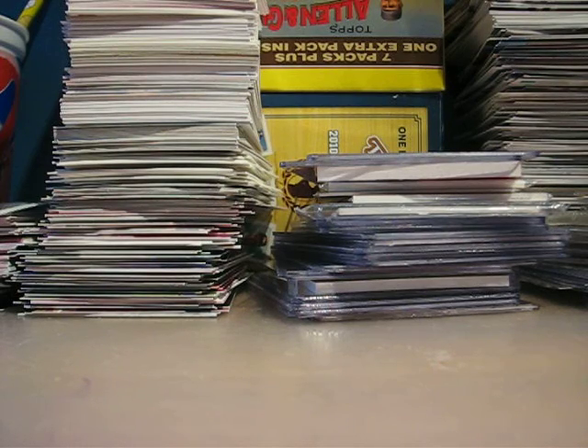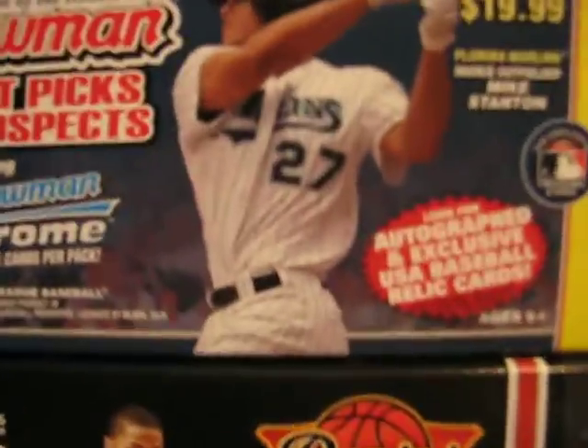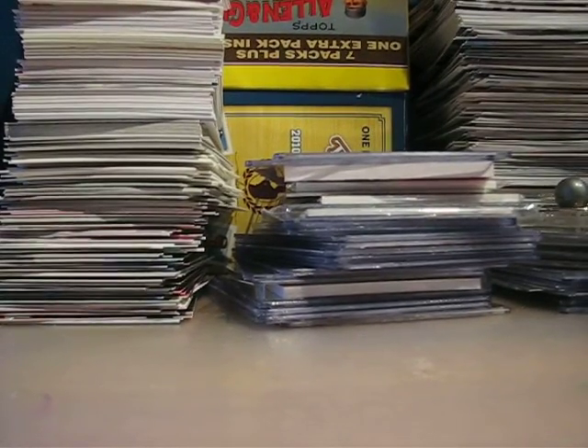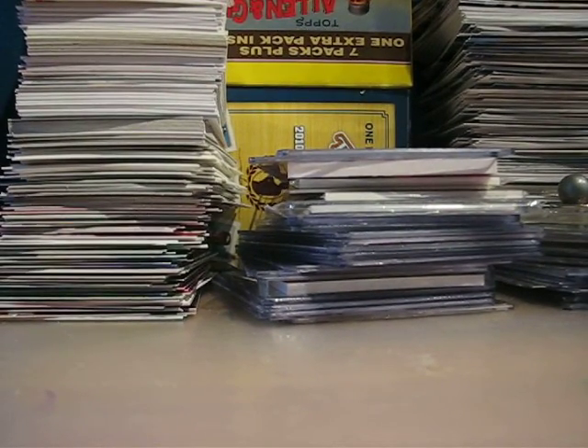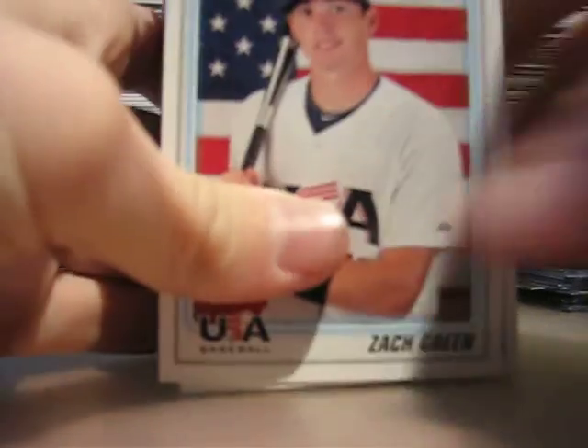Hey YouTube, what's going on — Twins Vikings 31 here. I just finished busting a box of Bowman Draft Picks and Prospects blaster box, got it at Target today. My pile continues — Bowman right there, Mike Stanton, and then threads and stuff all the way down. I'll show you what I got; gonna put the refractors at the end.